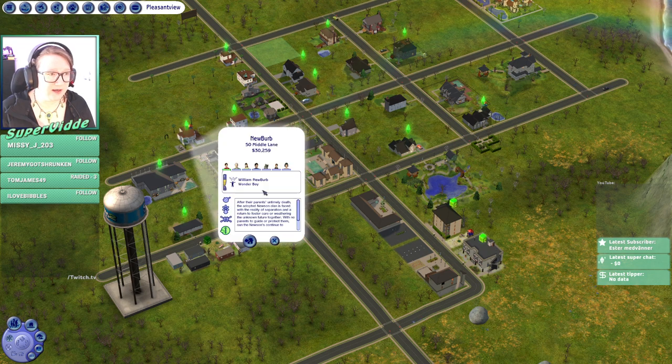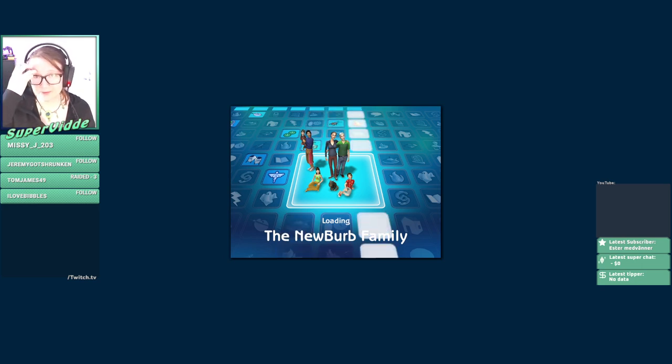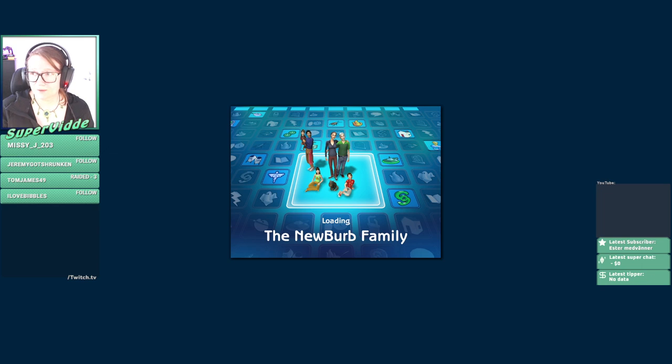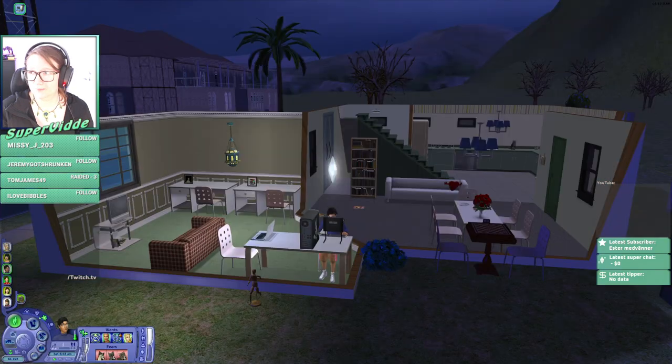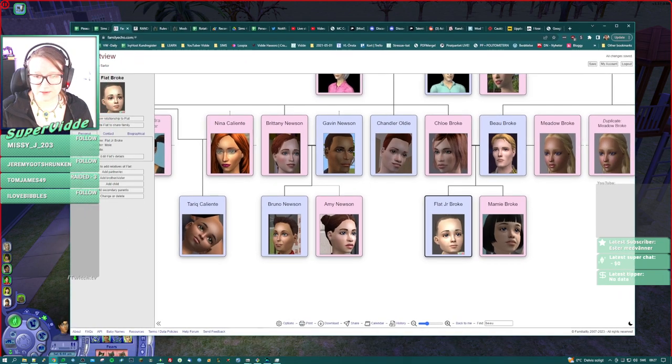And see if we can extract a baby out of Ginger over here. Hopefully she doesn't die, which is a real possibility in my game. It happens from time to time. But according to my spreadsheet, she is due Sunday morning and it is now Saturday morning. And a thing we're going to do is look at this - no, this is not a spreadsheet. This is a family tree and I accidentally closed it. Other window. There.